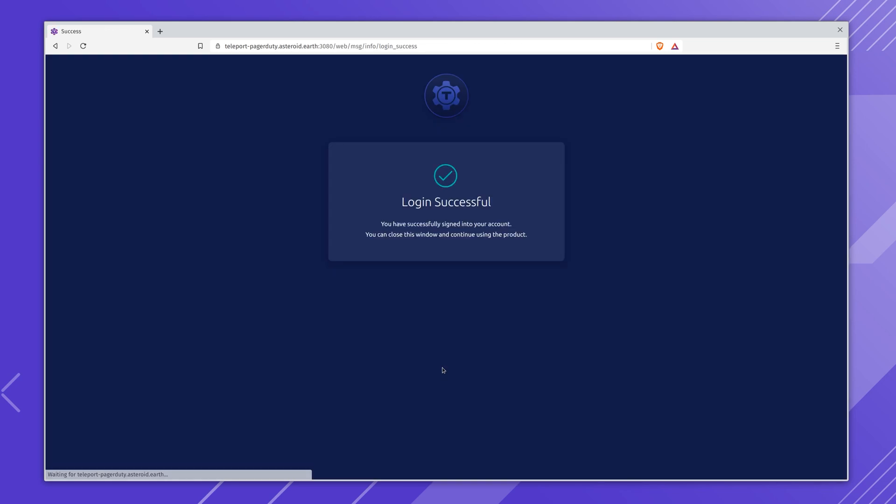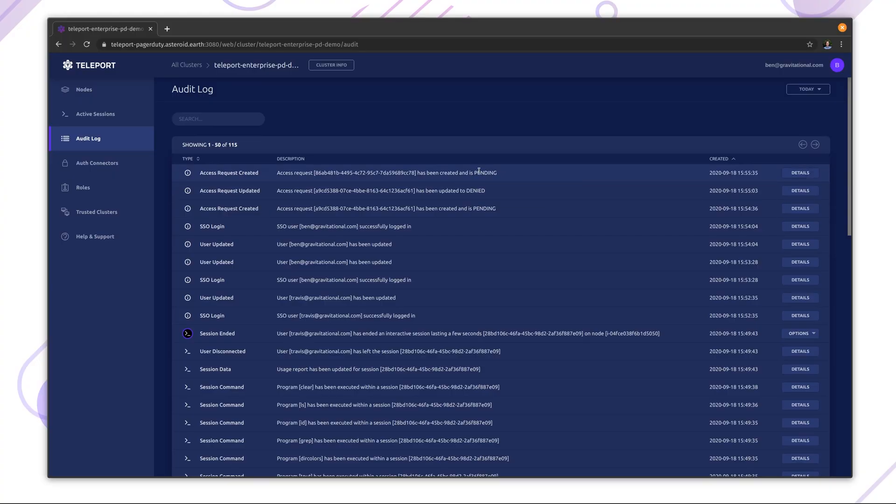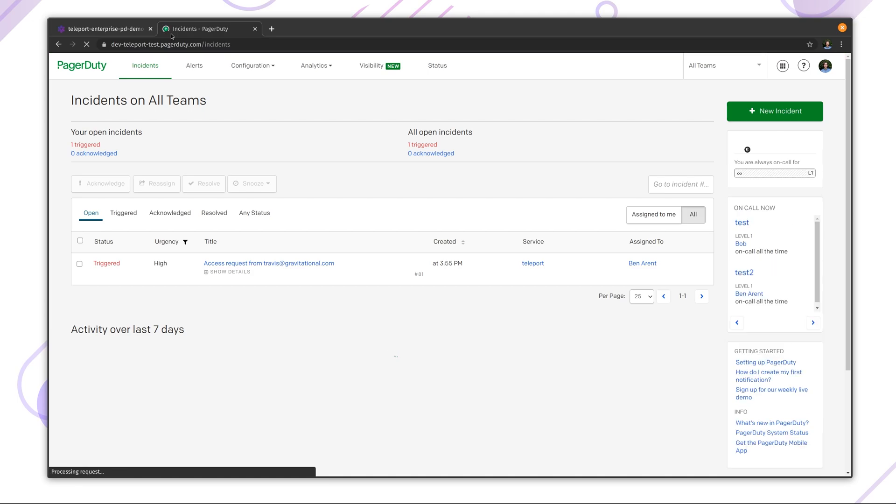A couple of weeks in, Travis needs database access. He can use the DBA role for this. When he logs in, he adds a request roles flag. Since I'm away from my desk, I receive a notification and I can quickly help Travis and approve his request from the PagerDuty app.